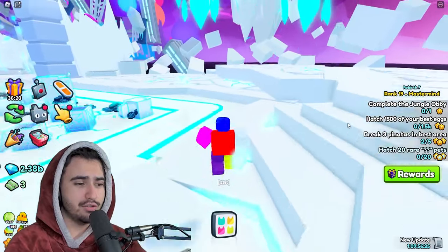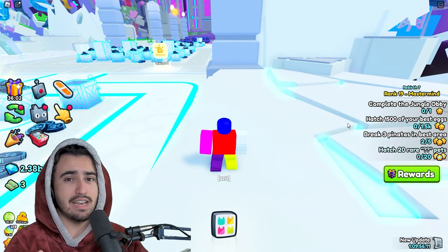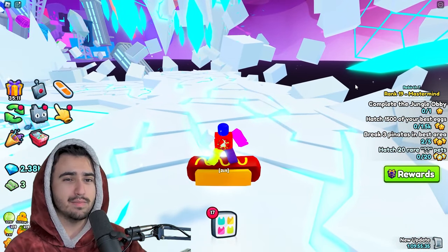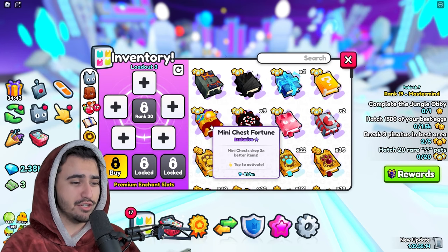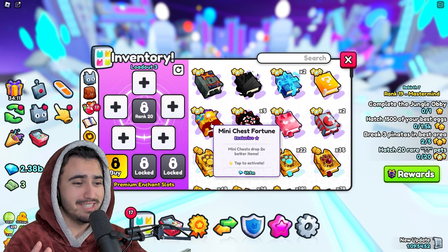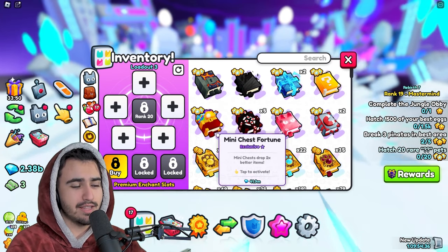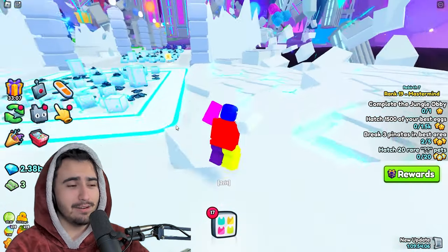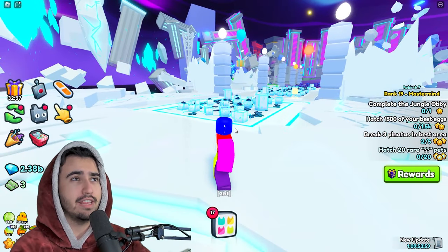Let me know in the comments if you want me to do a deep dive on the Mini Chest Fortune — comparing items I get grinding with it overnight versus without it. I've been sent quite a few tests from people who saw no difference in the wrap value of items they got. Overall, the Mini Chest Fortune is essentially a very useless enchant right now, and you can see this in its wrap value — it's only sitting at 41 million diamonds, which is nothing compared to something like the boss chest mimic. Honestly, it seems like something in the code for this enchant is just broken.